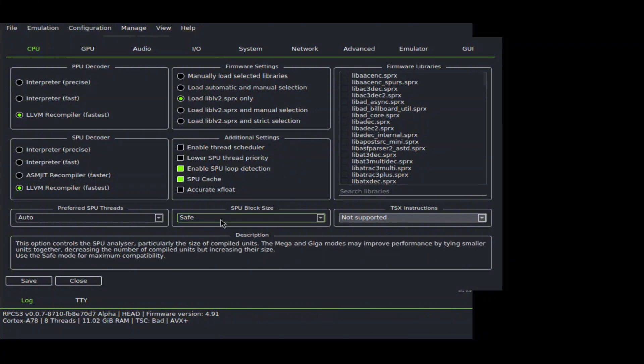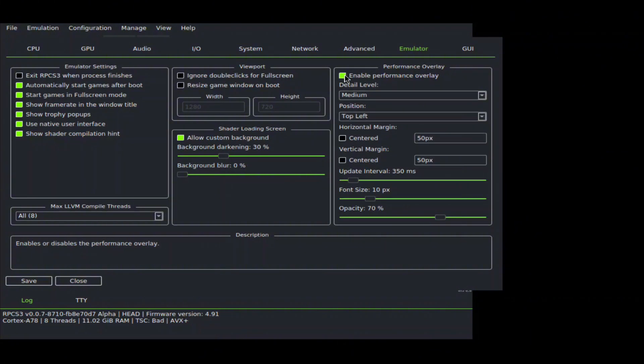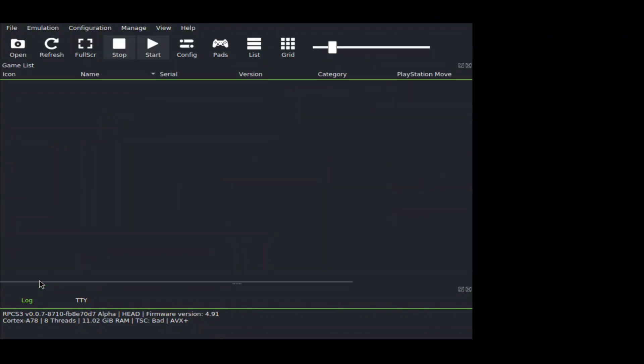Go to Config at the top bar. In the CPU settings, leave everything at the default settings except Set Mega in SPU block size. Under the GPU section, select Vulkan as the renderer. For the default resolution, leave it at 720p. Disable the Anti-Aliasing option. Now switch to the Emulator tab and enable the Performance Overlay option. Click Save to save all the changes.